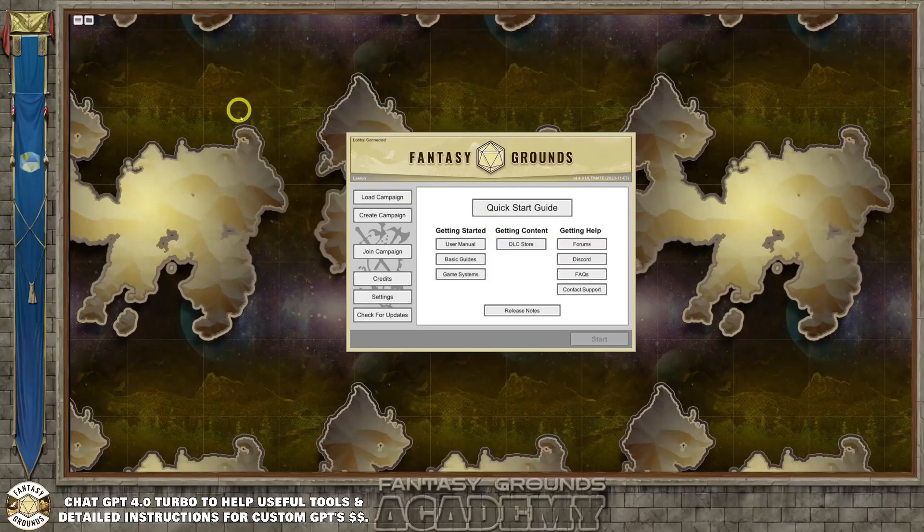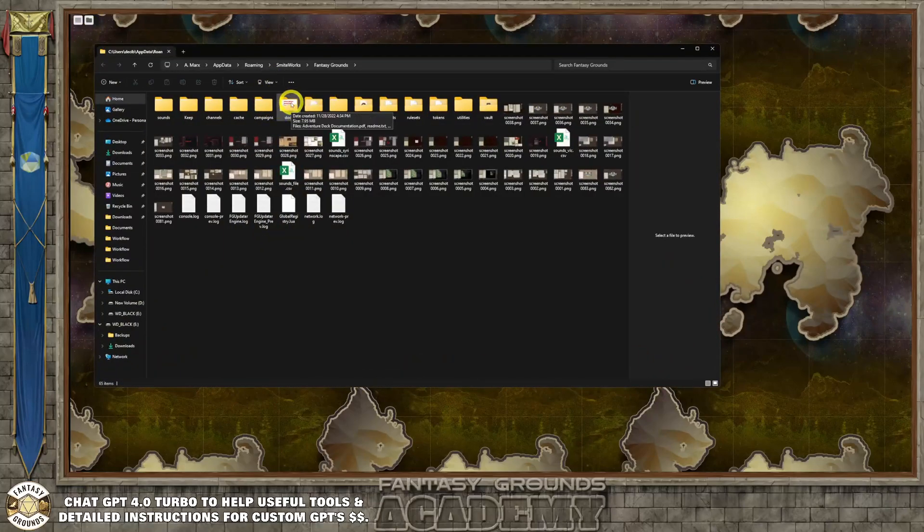Once you have all that set up, there's something you want to do if you're going to start a campaign or work on a project. If you open this folder in the top left corner, it takes you to the back end of Fantasy Grounds. This is where you store your campaigns — where all your sessions are saved. You have an extensions folder, an images folder where you can import your own maps and tokens, a tokens folder, a portraits folder, and a modules folder.